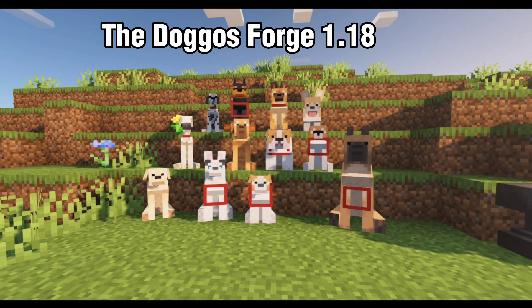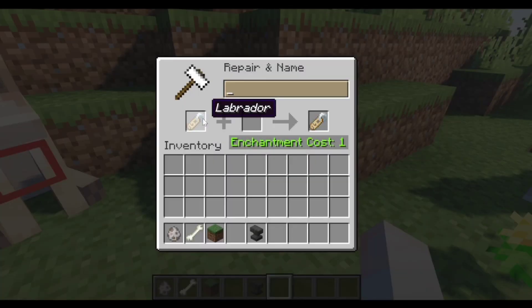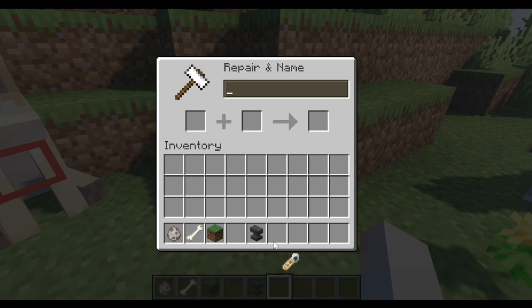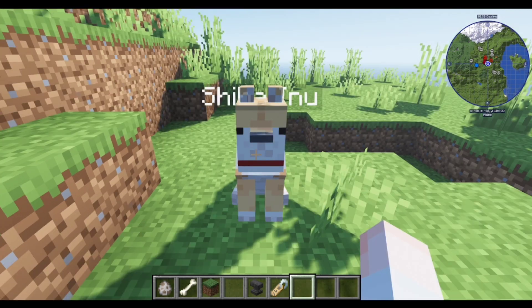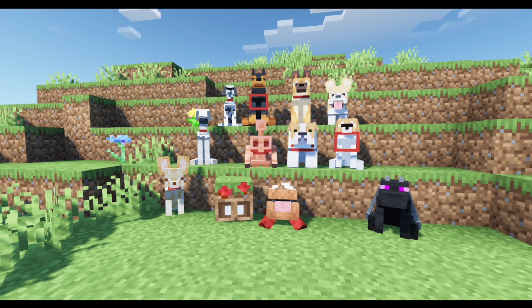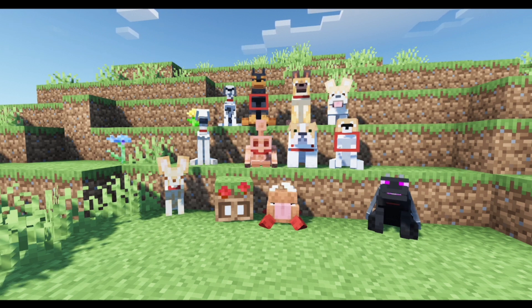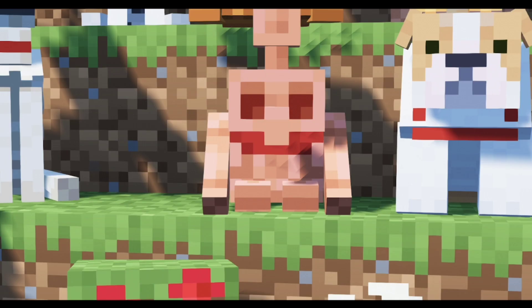The Duggos is a texture pack that essentially changes your wolf into 30 different versions. All you need to do is rename a name tag in the anvil and choose your favorite dog breed — for example, Shiba Inu. Then name your dog with it and it will turn into that breed. It also adds five unique textures: the Ender Dragon, Chester, Kyuubi, Fennec Fox, and the Copper Golem — the mob that was outvoted.